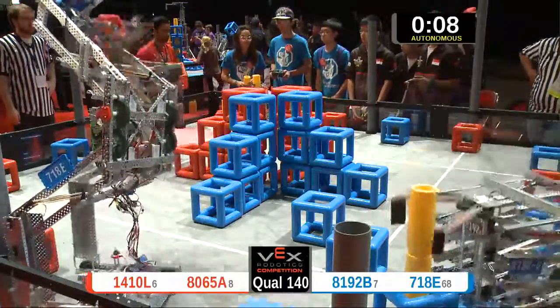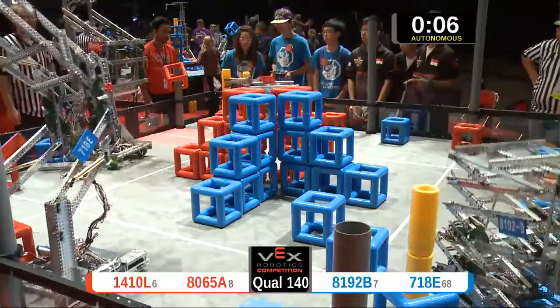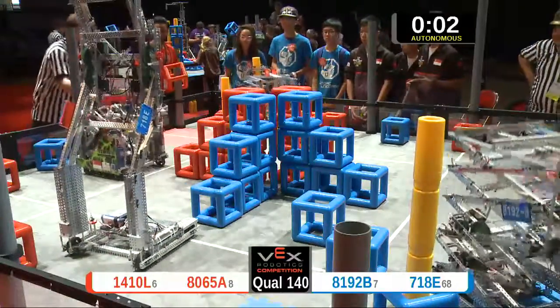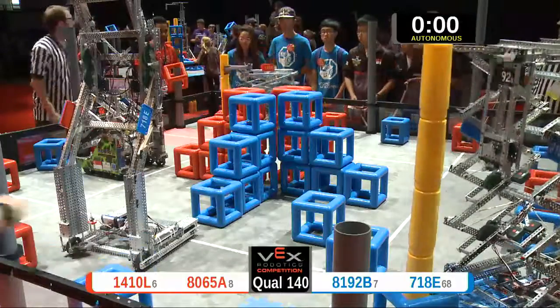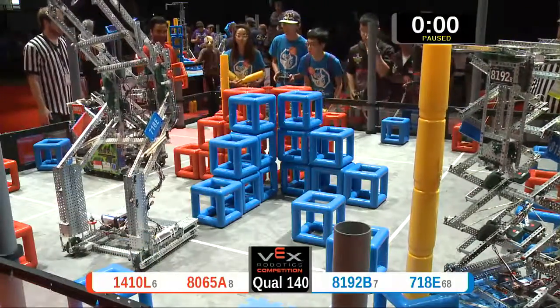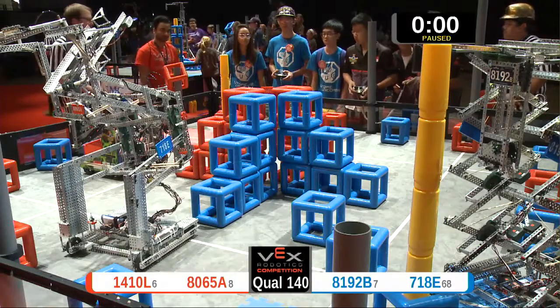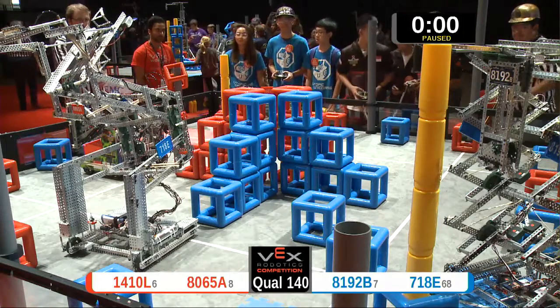80-65A elevating up in the air. Let's go ahead and make sure we meet our teams properly down here in the field. We'll do that in the driver-operated mode. So far, 81-92B has put up three skyrise sections — looks like four now. The Red Alliance has put up three. We'll let the refs score it up, and we'll see who gets that wonderful autonomous bonus. It's gonna go to blue.